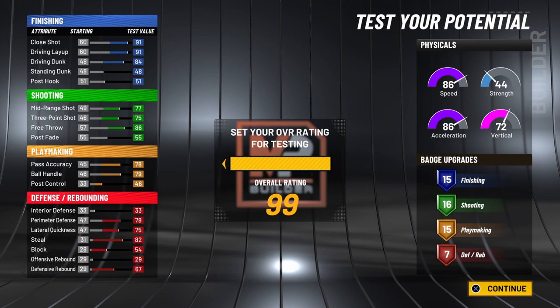So all those builds will have gym rat. In the future, if you plan on using them, you'll have gym rat already unlocked on them. Now let's get into your physicals. With the plus 8, your speed will go up to 94, your acceleration will also go up to 94, and your vertical will go up to 80.